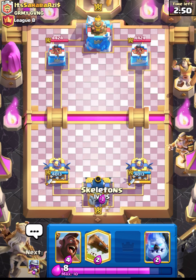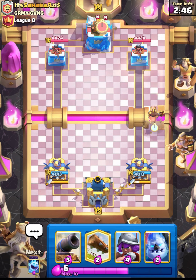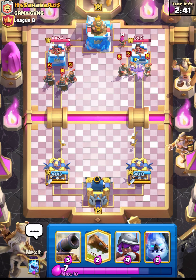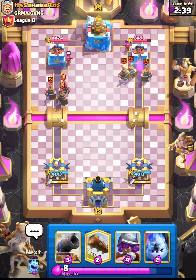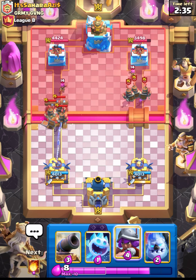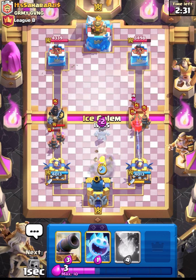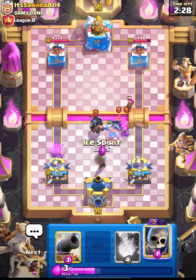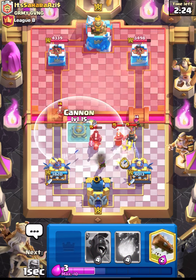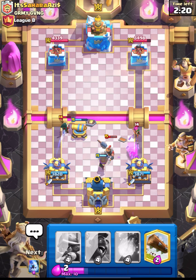We're in the next match against Sahara Aziz. Let's start with skellies from the back, go in with our hog, and try to get some damage. This guy is running royal recruits — I think this is going to be a split lane deck. Let's see what else he has. Dark prince as well! Musketeer will have nice value at four elixir. Let's place our skelly.